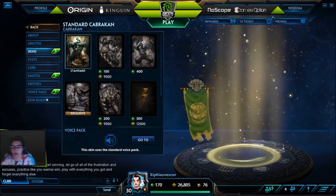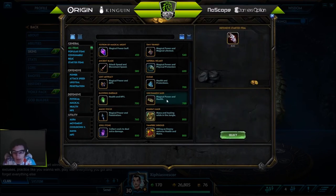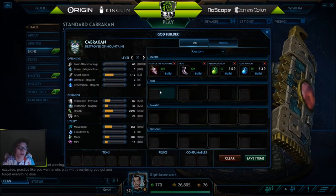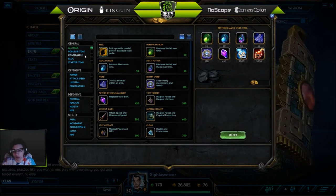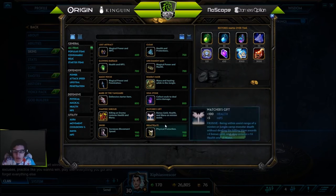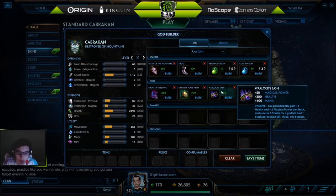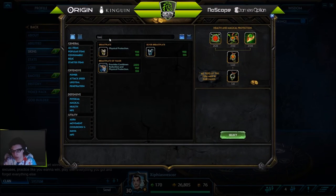Khepri is a fun god for solo — I really like him but I'm not great with him, so I've been going off what other Khepri solos have been building. This is pretty much the start. You can do a purple pot but it delays your build and doesn't help your clear that much, so I wouldn't recommend it. You'll definitely want pen boots, Dynasty Plate Helm, and then Warlocks because it gives you a lot of effective health with Dynasty Plate Helm.